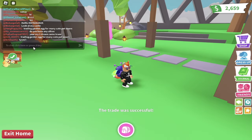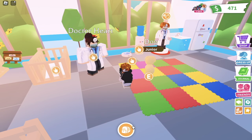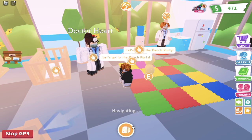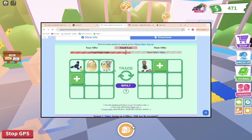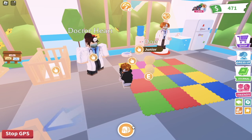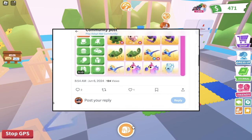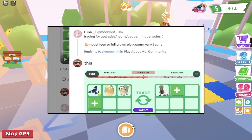Either by using Traderie or by using X communities, it's so easy to find trades online in Adopt Me — I found all of these trades in less than two minutes each. The grind is never over: as soon as you do a trade, go back onto Traderie, list more pets, and find the next trade. I'm listing three pets for a Skelly Rex that I saw on my Twitter community — I took a screenshot from Adopt Me Trading Values and posted asking to trade those three pets for their Skelly Rex.